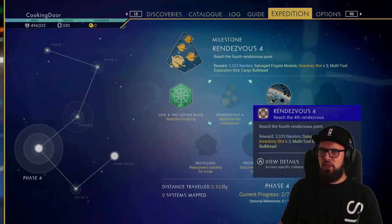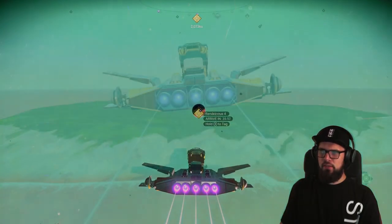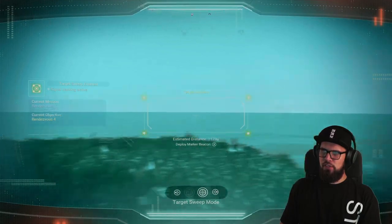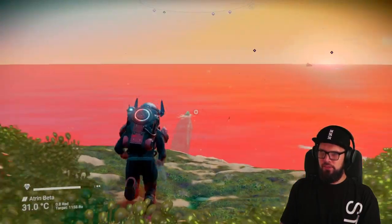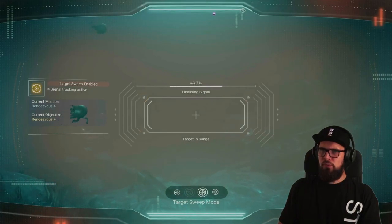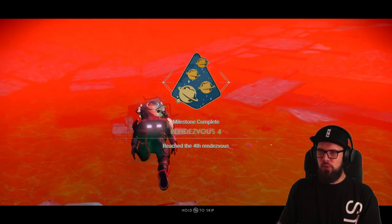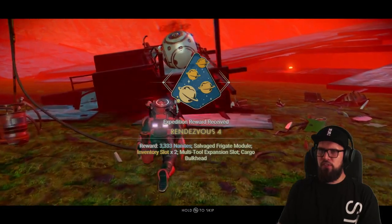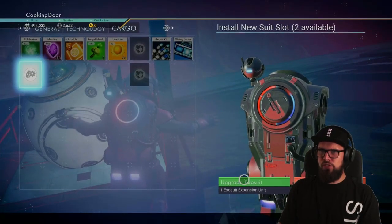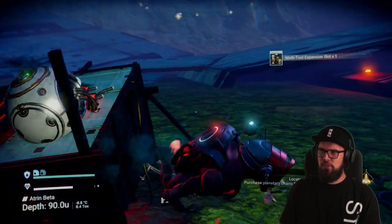Make sure that the R4 milestone is tracked and return to your starship. Fly out of your freighter and head up to the R4 mark on your HUD. Make sure to land your starship at the approximate location and get out of it. Use the target sweep function on the analysis visor to home in on the location and head into that direction. Make sure to check back regularly to see if you're still going in the right direction. Once in range the signal should finalize on the exact location, and once you get close to it the R4 milestone will be completed. This will reward you with 3,333 nanites, a salvage frigate module, two inventory slots, a multi-tool expansion slot, and a cargo bulkhead. Make sure to use the inventory slots on your cargo slots as these are the most expensive to unlock.